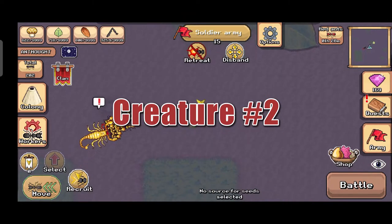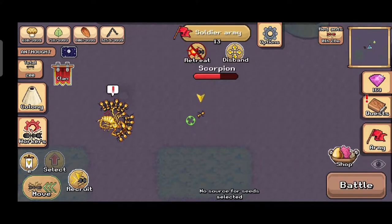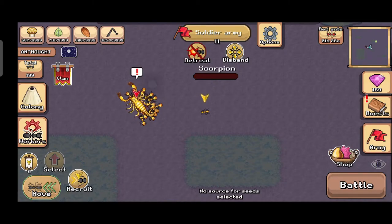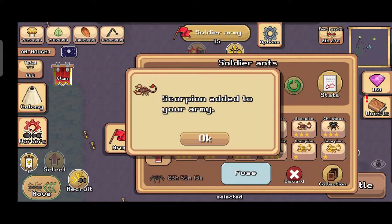With 2000 pheromones divided by 50, that's 40 golden creatures total. Creature number two is a golden scorpion — let's kill the scorpion. Nice, let's capture it. I made this video just for you guys.